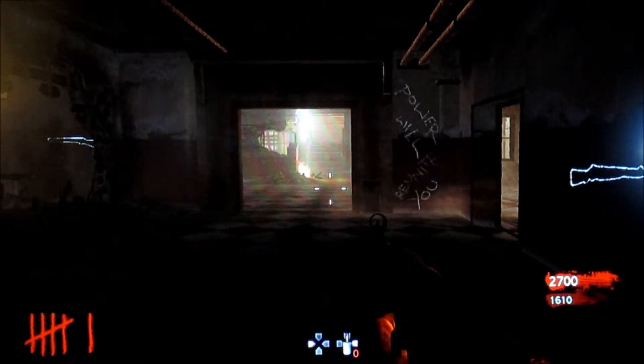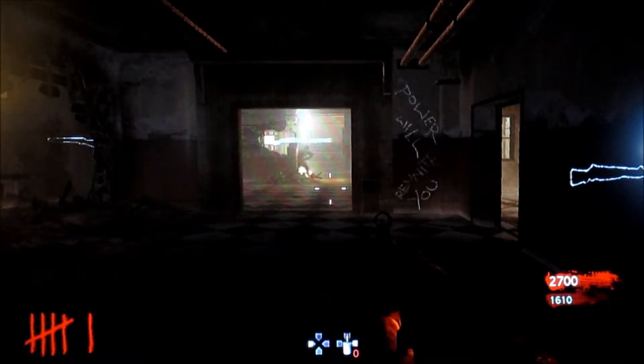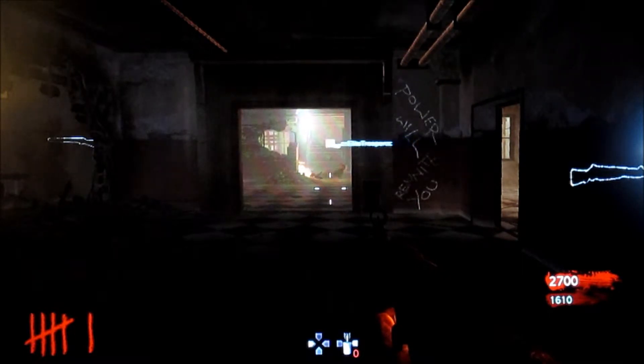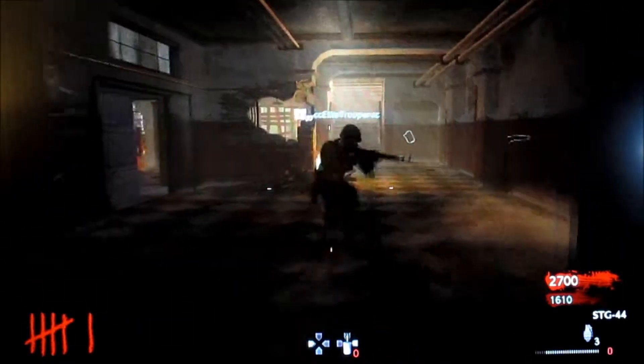Hello folks, this is Holland and CC Elite Trooper with Holland and SU at SU HQ. This is a brute glitch called the World of War — it's a 21-gun glitch and also a barrier glitch.